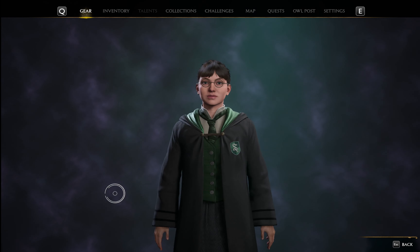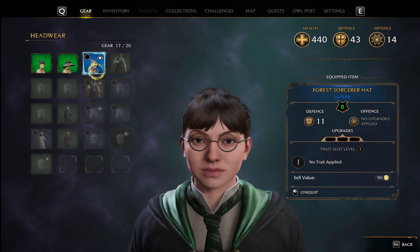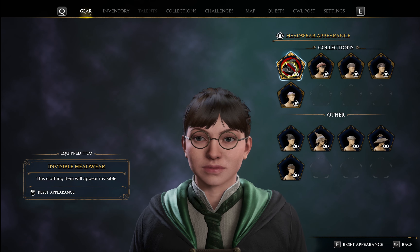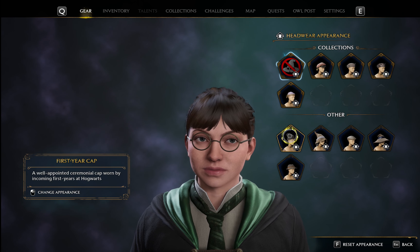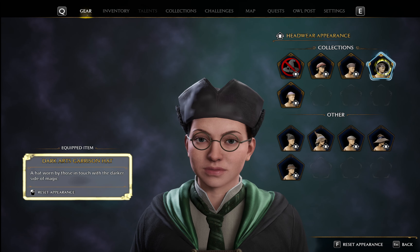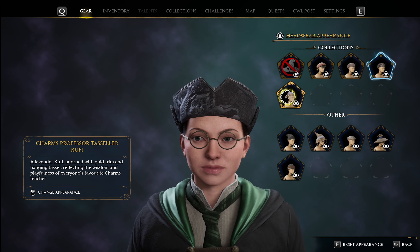Hit escape to go back. Now, it says I'm wearing this hat, but I don't see it on my head. That's because when you're in the change appearance screen, there's an invisible option. So if you want the characteristics of a hat but don't like how the hat looks on your character, you can choose invisible and it will look like she isn't wearing one at all.